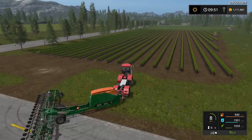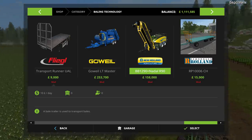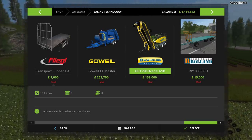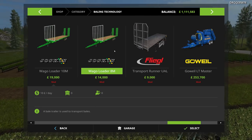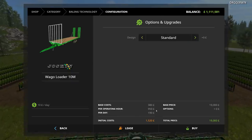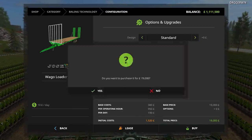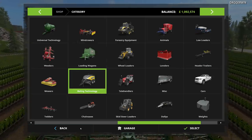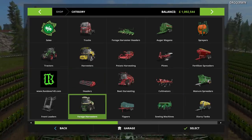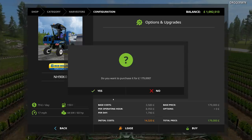Now what we're going to do is buy the harvester. Yes, that is a ridiculous machine - very interesting to use, very fun as well. I'm going to buy one of these trailers just for the sake of it because I think it will come in handy in the future. The harvester is most likely going to be in the harvester section - there it is, the New Holland. We'll buy that.